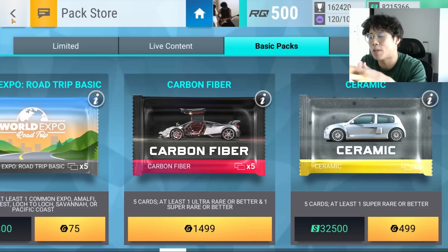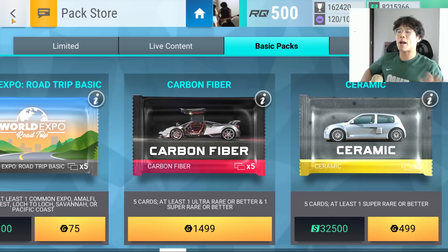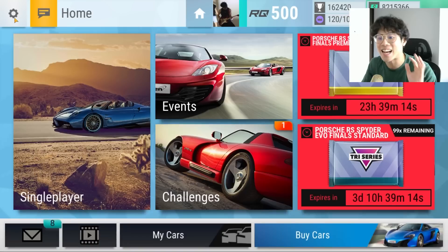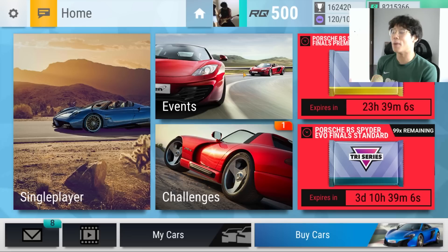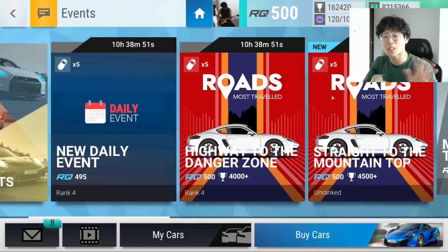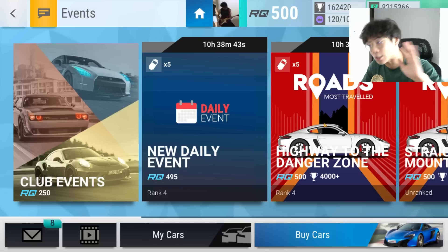This update brought a lot of quality of life features — I'm not even talking about the new cars or the RQ changes. I'm just loving the little quality of life changes. This FPS feature — love that. I've been playing on BlueStacks at 240 frames per second, but now I can play on my iPad and iPhone at 60 or 120 frames per second. It's genuinely great — super silky frame rate on PC, phone, iPad, whatever.